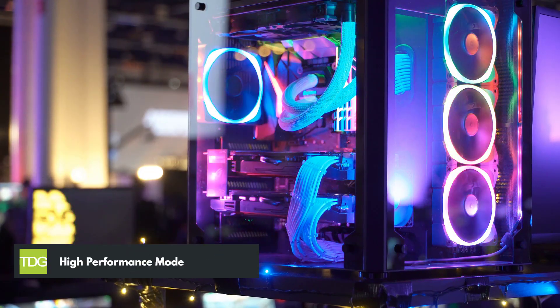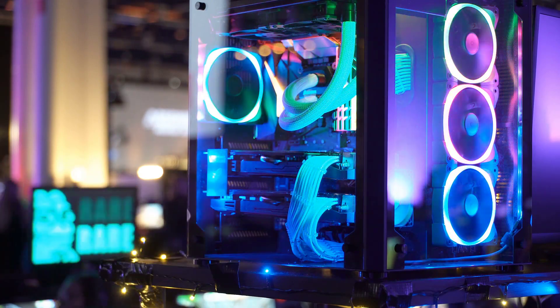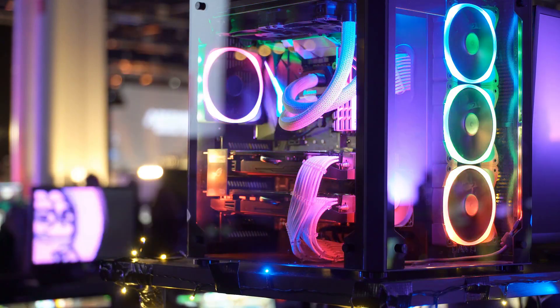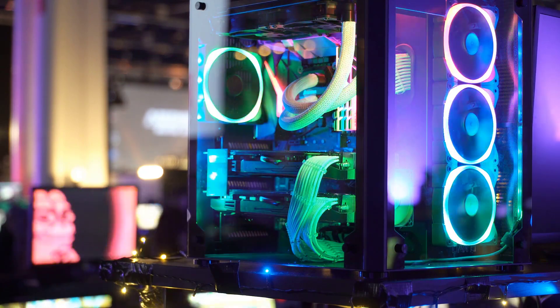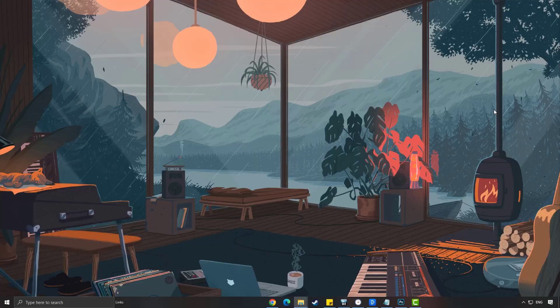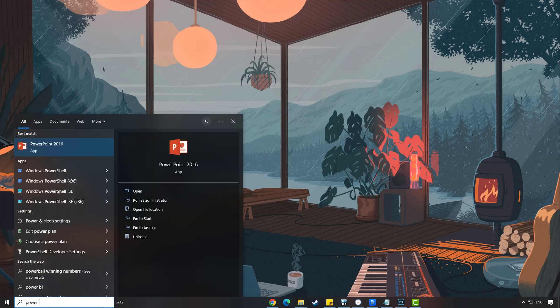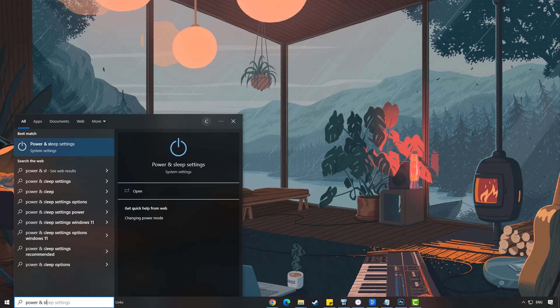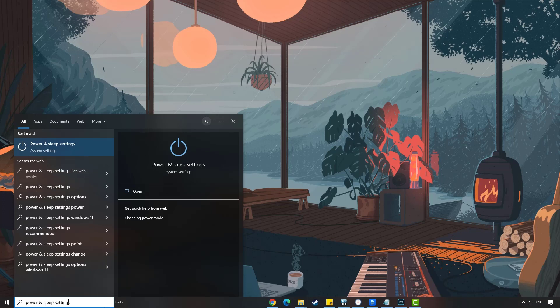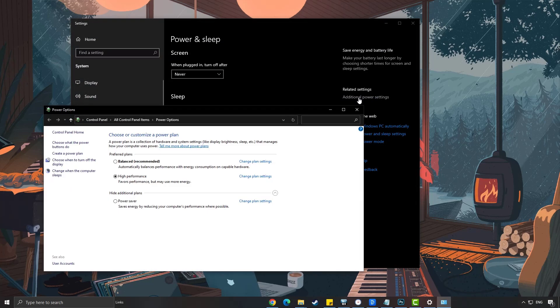Third solution: high performance mode. In the power options, check if your desktop is set to high power performance mode or to balance mode. Set it to high power performance mode if it isn't already. On the search bar on your desktop, type power in sleep settings and click the icon from the search results. Click additional power settings, then click high performance.